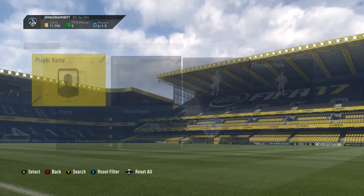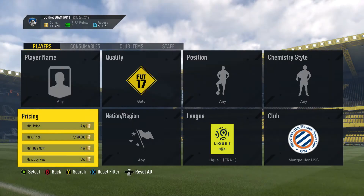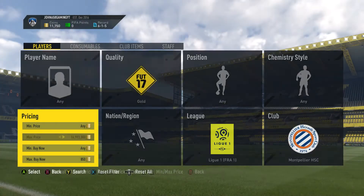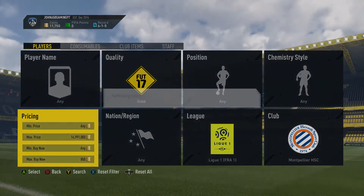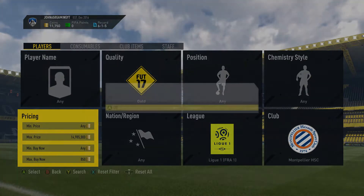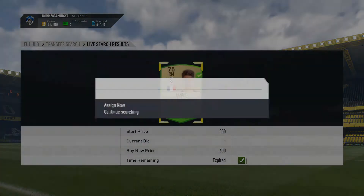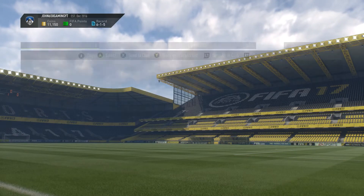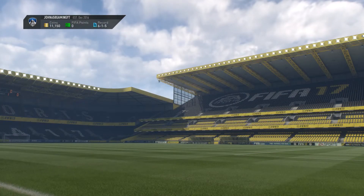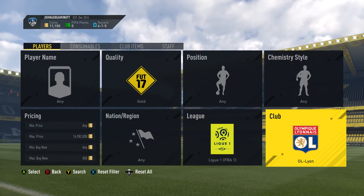Next one is Ligue 1 Montpellier. As you can see, the cards go for 1k to 1.1k, so we go down to 850 on the golds and get sniping. I think apart from the Wolves, this one is the second least common to find cards, just because the Ligue 1 cards don't really pop up too often. But every time I say that we end up picking one up! Trust me, when I was testing them out earlier this one was the second least common, but it still obviously works.